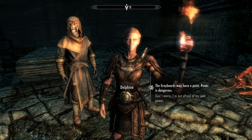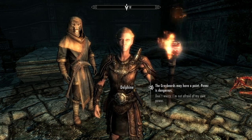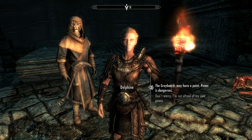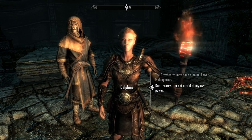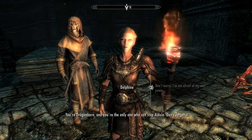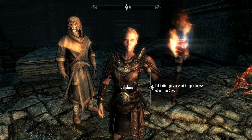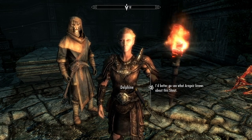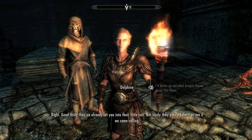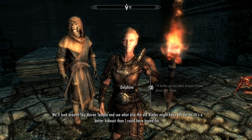We're looking for a shout then. Damn it — have you ever heard of such a thing? A shout that can knock a dragon out of the sky? Never heard of anything like that. I was afraid you were going to say that. I guess we'll have to ask the Greybeards for help — I hoped to avoid involving them but we have no other choice. What do you have against the Greybeards? If they had their way you'd do nothing but sit up on their mountain. They're afraid of your power. Think of Tiber Septim — do you think he'd have founded the Empire if he'd listened to the Greybeards? I'm not afraid of my own power. Good — don't let them turn you away from your destiny. You're Dragonborn and you're the only one who can stop Alduin. The Blades will look around Sky Haven Temple for what the old Blades left behind.